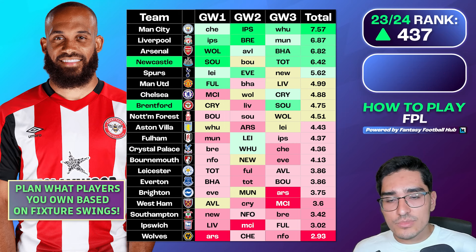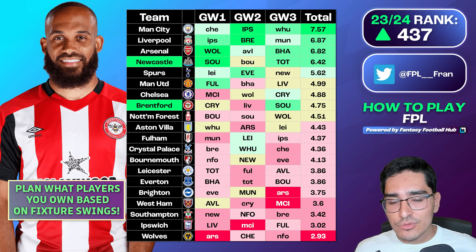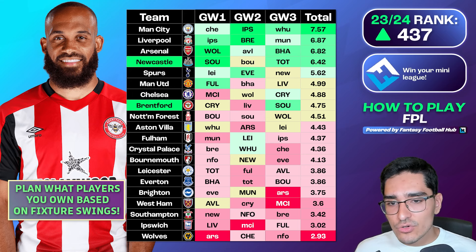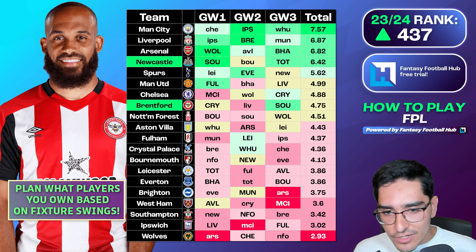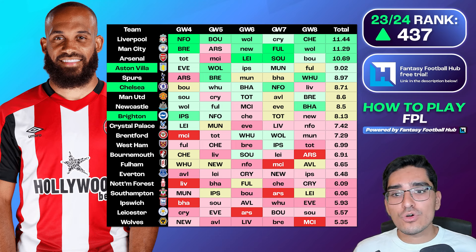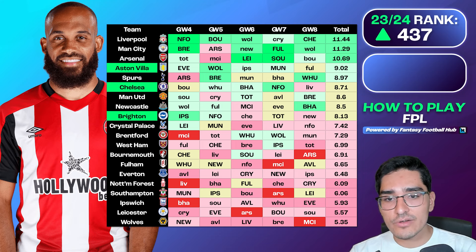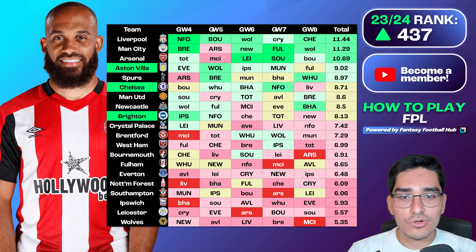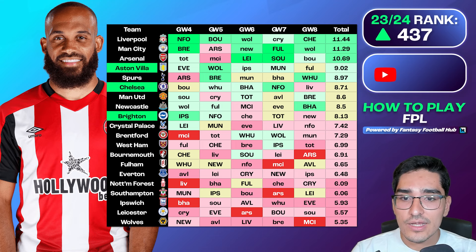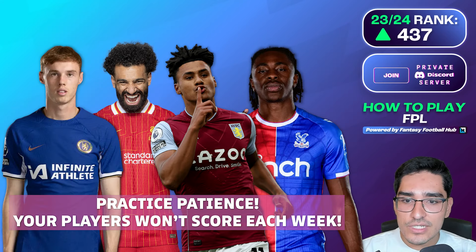You want a team that does well in the short term while using free transfers to address issues later. Don't lose sight of upcoming fixtures so your team isn't geared toward just one game week — players accumulate points over multiple game weeks. Practice patience. For example, if you own Cole Palmer and he blanks in game week one against Man City, you do not need to sell him in game week two. Assess whether he's still a good player — if you picked him for good reasons, those reasons extend beyond one game week.